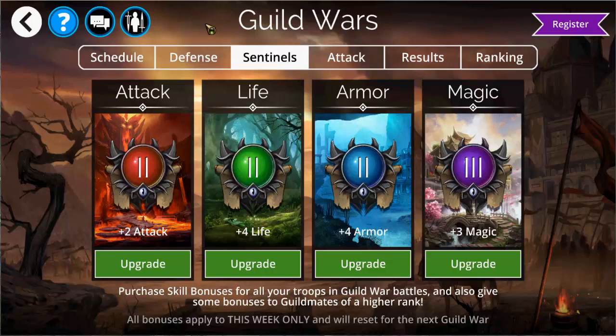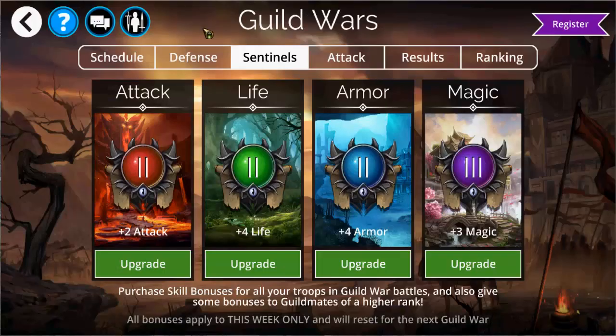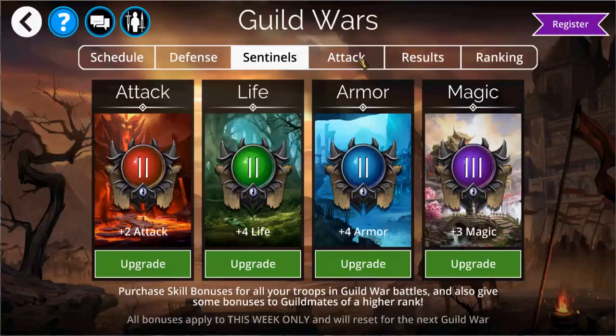Sentinels give you purchasable stat buffs for your attacking teams in Guild Wars. The first two levels of any sentinel will either cost you gold, souls or glory points. After that it will start costing gems. All Guild Wars players are ranked from soldier up until paragon and depending on what level you are, any sentinels which you purchase may give additional buffs to the levels above you. So it's still worth low level players picking up at least the first two levels of their sentinels, as this can give additional buffs to all the players above them, making it easier for those players to clear higher level opponents. A minor amount of guild cooperation here can go a long way.